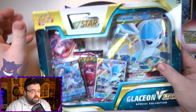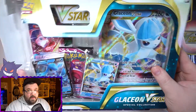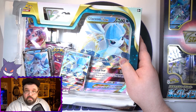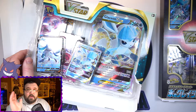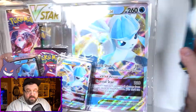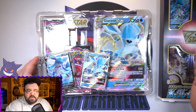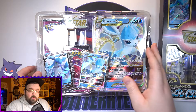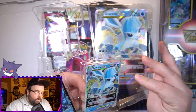Let's go ahead and crack this open — the English Glaceon V Star box that I cannot get open for the life of me. That is some strong glue. This one I picked up from my buddy James over at Awesome Games TCG. I get most of my English product from him. I'll leave a link in the description to his website — good prices, good shipping, I 100% recommend him. The Japanese one I got from Cardboard Collectible — great prices, great shipping — link in the description as well.